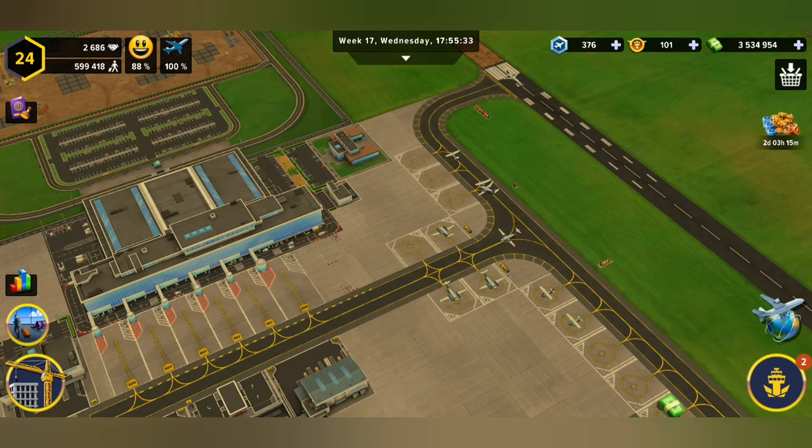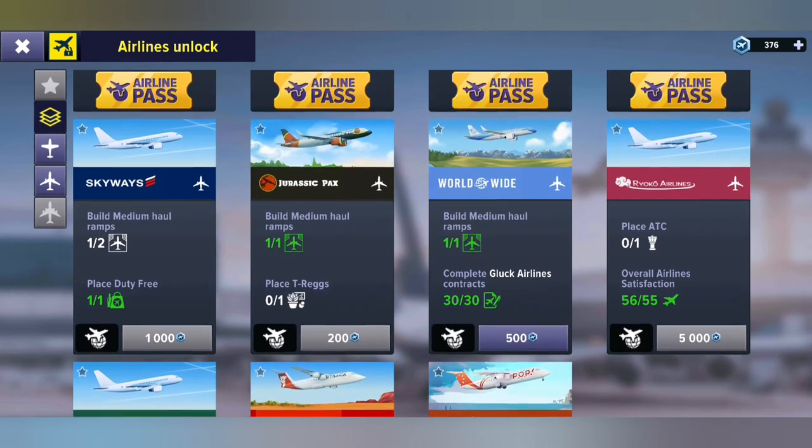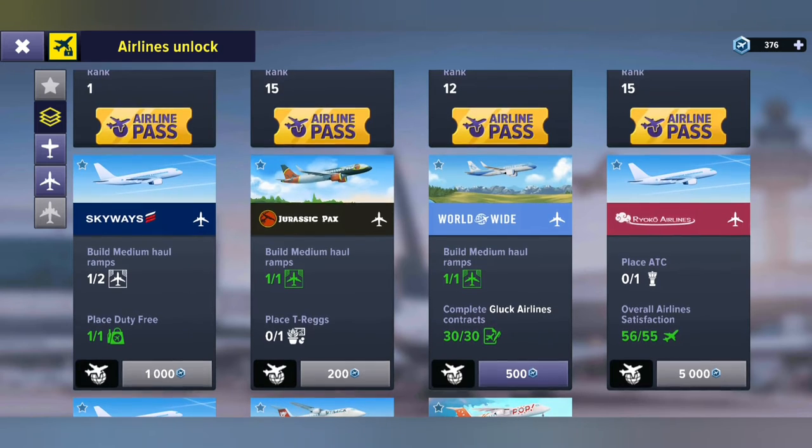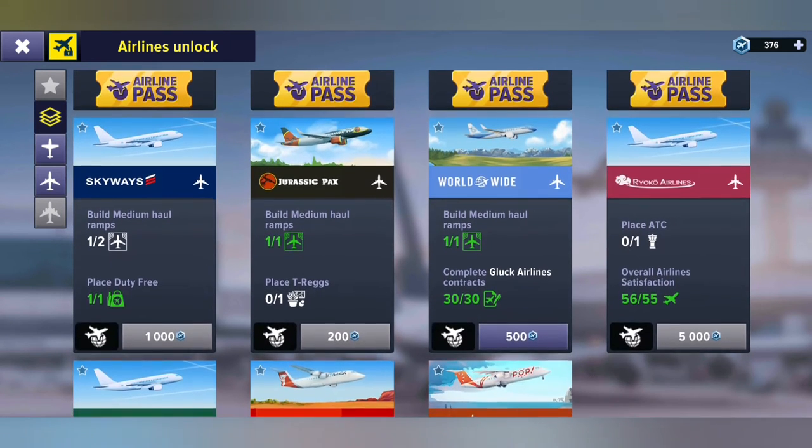Let me show you: if we go into our contracts here, you're gonna find your airlines unlock screen, and inside you're gonna see rank one, rank 15, rank 12, rank 15. So if we want that ATC tower, we're gonna have to sign this contract here with worldwide. Once we get to at least rank four with worldwide, we'll be able to build that building.